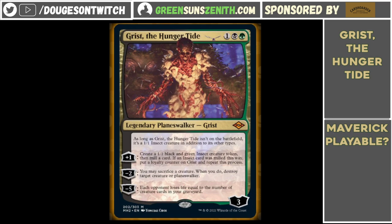The mana cost is quite nice. One, a black and a green isn't too restrictive. Sometimes Abzan can have an issue getting access to black mana early on — it usually puts you in a position where you're susceptible to Wasteland — but I think generally this is going to be a pretty easy card to cast in an Abzan version of Maverick.